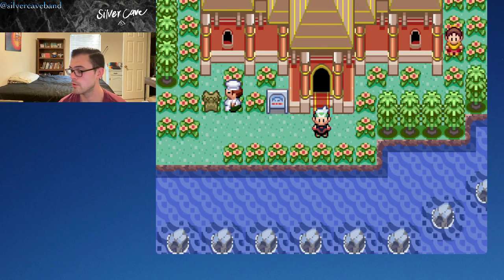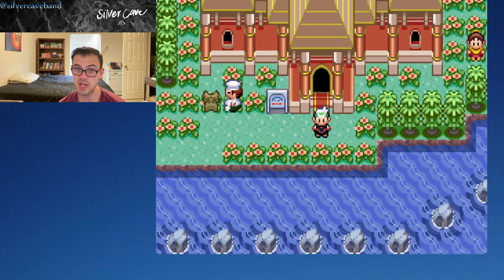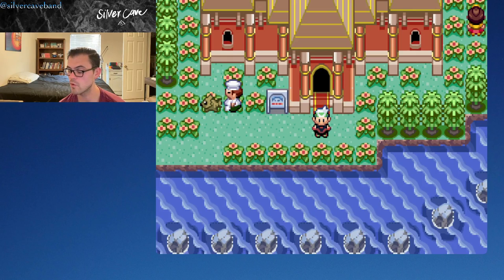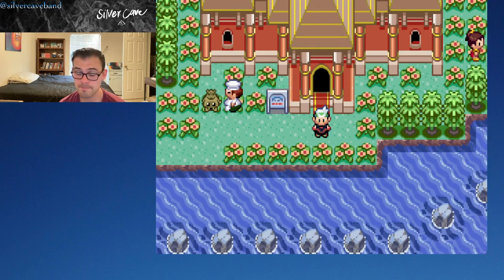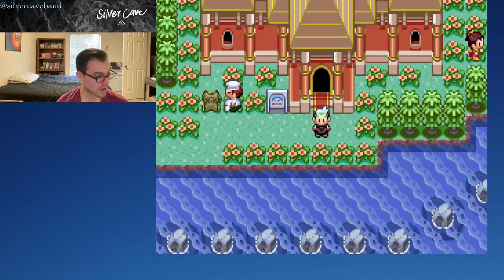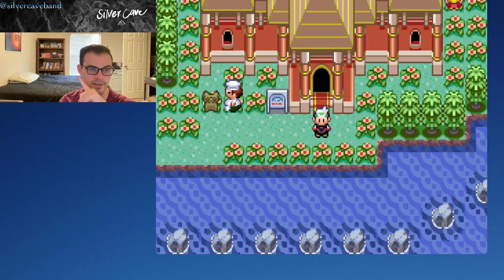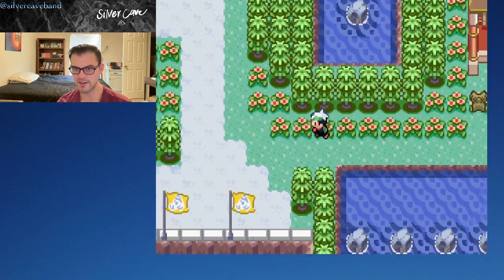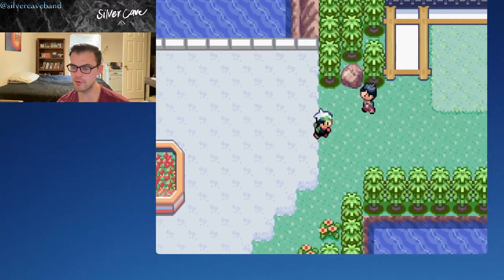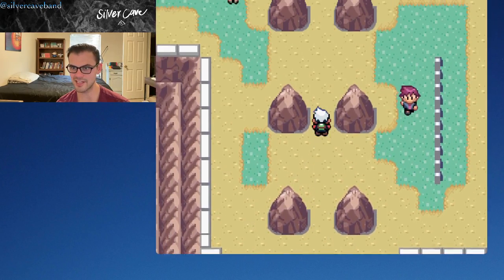So today we've got a big thing — we're standing here in front of the Battle Palace because we are here for blood, for sweet sweet vengeance. I don't want to trip over one of the trainers beforehand, but we're coming for the old man today. I want us to go one time through the Battle Pyramid first and foremost. This looks a lot like the Desert Ruins — look at this bad boy, this thing is gorgeous.